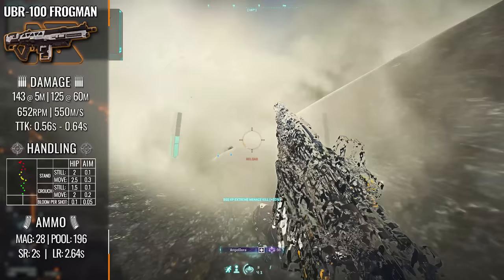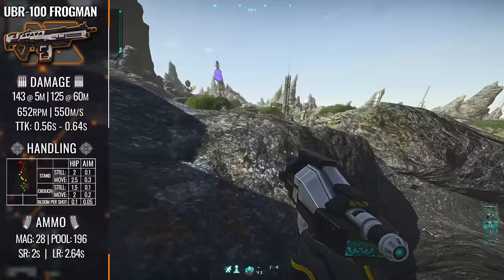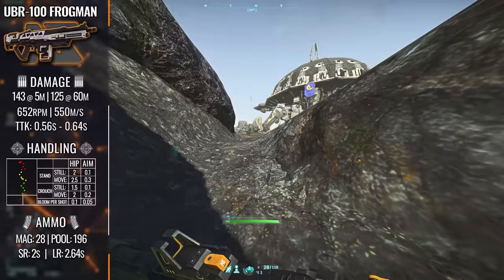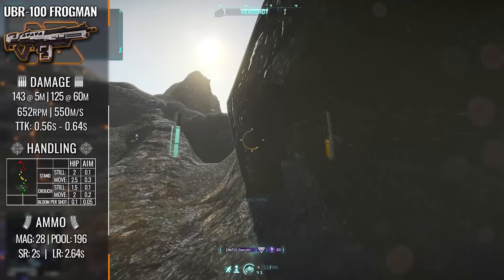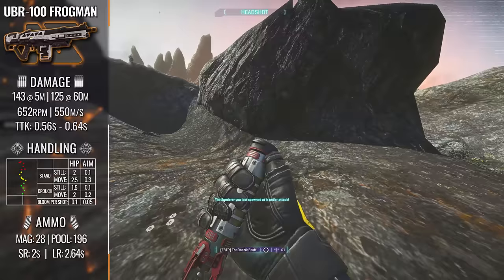This combination of fire rate and damage model is exactly the same damage model you would find on weapons that put all of their eggs in the accuracy or sustained fire basket at the cost of raw firepower. It's the exact damage model that put the T16 Rhino and the T32 Bull in the E tier on our LMG tier list we ran a while ago. And while that damage model has some limited justification on larger capacity LMGs, it doesn't do many wonders for a 28-round mag assault rifle that has to reload after a very short amount of firing time.